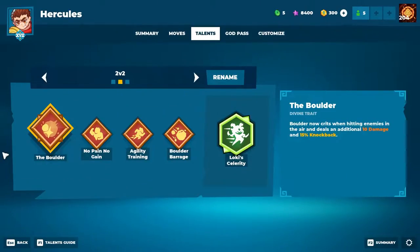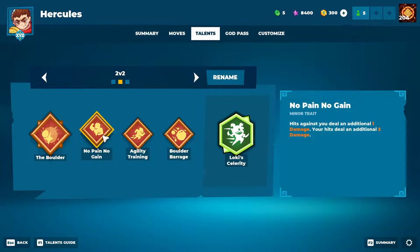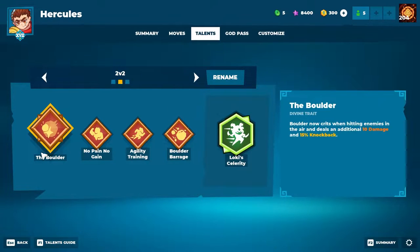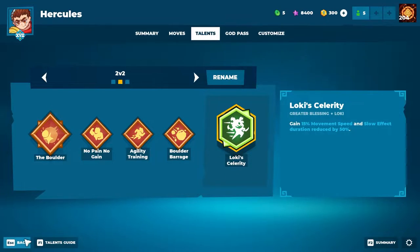When playing Hercules in 2v2s I have a slightly different talent page than for 1v1s. For divine trait I'm using the boulder to get some extra damage and also knockback percent when hitting the boulder when the opponent is in the air. No pain no gain for extra damage. Agility training for a quicker and longer driving strike on your tackle. Boulder barrage for cooldown reduction when you hit someone with the boulder, which pairs nicely with the divine trait so you can throw it more often. And then Loki is alerted for the movement speed as always.